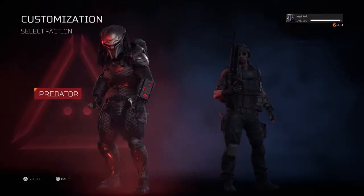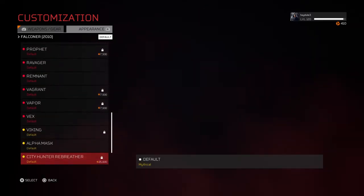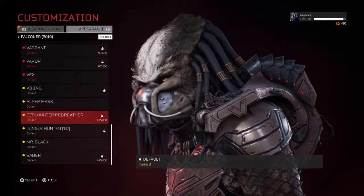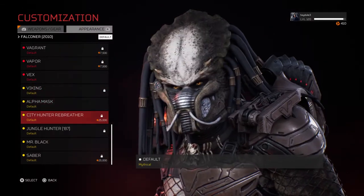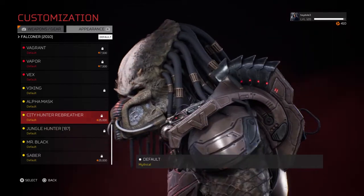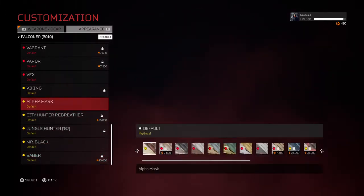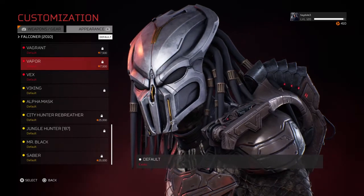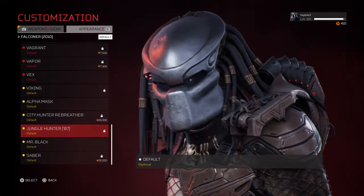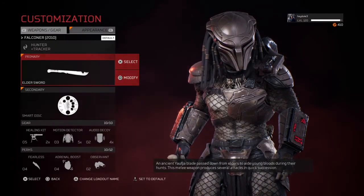Actually, hold up — I'm going to take you over here and show you the masks that you can get. The Viking mask is a DLC character but his mask is locked — you could probably get it from the crates. City Hunter's mask you need 25,000 currency to buy. It still shows a locked symbol, meaning you can get it out of the crates too. Everything with a locked symbol and a buying symbol means you can get it. The Jungle Hunter mask — the 87 mask from the 1987 Predator — you can also get that out of the crates.